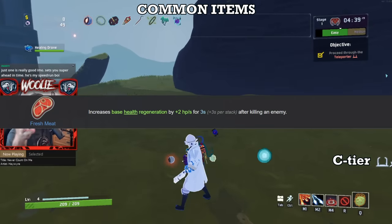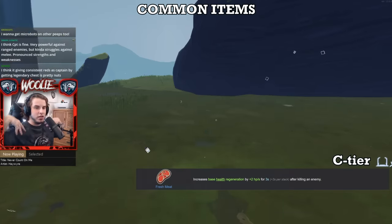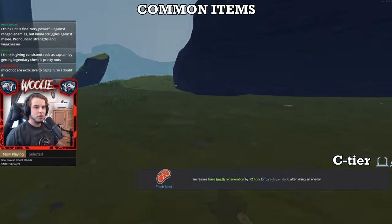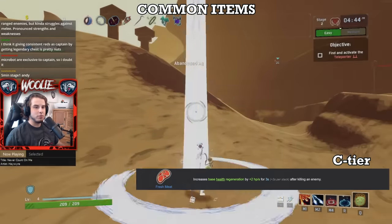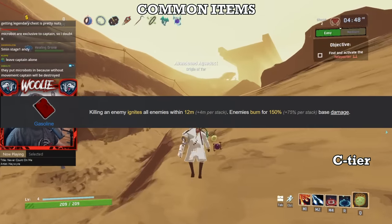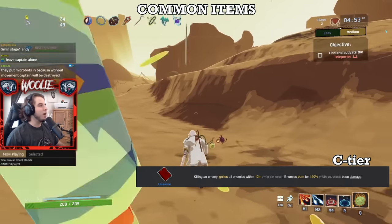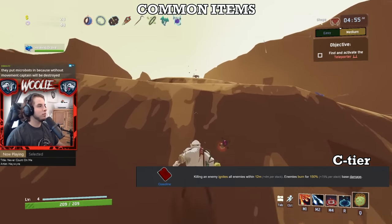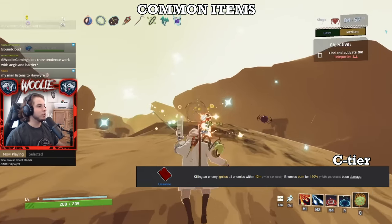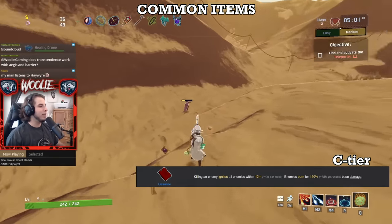Next, Fresh Meat. A little bit of regen after killing a target is useful early on, but the flat 2 HP per second doesn't scale too well, and once your HP pool gets into the upper hundreds there are much better healing effects to chase. Next, Gasoline. Similar to the issue with Meat, the AoE damage is useful early on to wipe out groups, but once you move into later stages the DPS just cannot keep up. It's nice to have, especially on survivors with little to no innate area capabilities, but it is outclassed by many other things down the road.